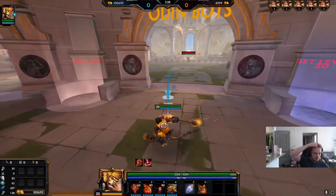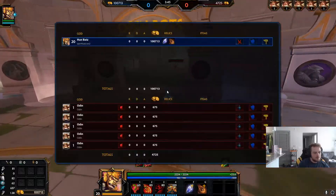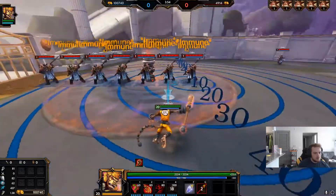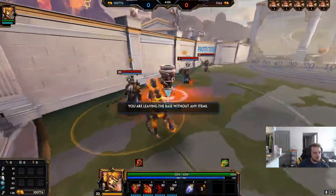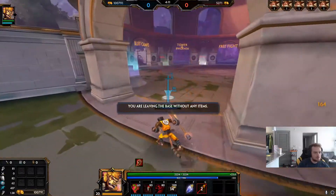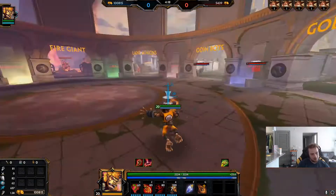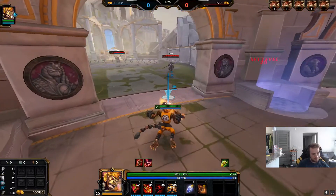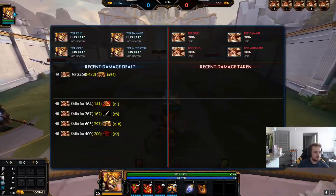The ultimate is arguably Hunbatz's strongest ability, and pretty much what you play the god around. If people want to be easy you up them, they will kind of just die. It's pretty good at spreading out fights and targeting grouped enemies — really strong. His passive is also one of the strongest things about him. The passive basically just does extra damage on his autos after using abilities, so it's kind of just Hydras built into the god.